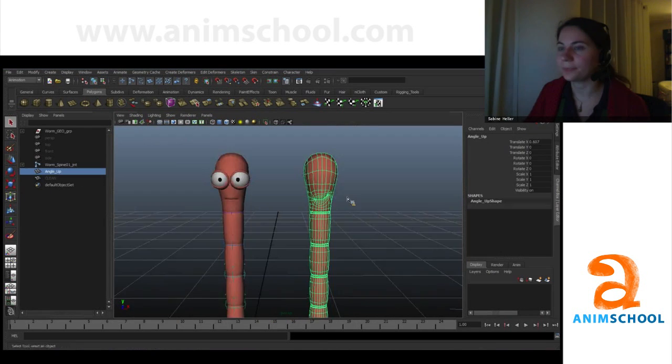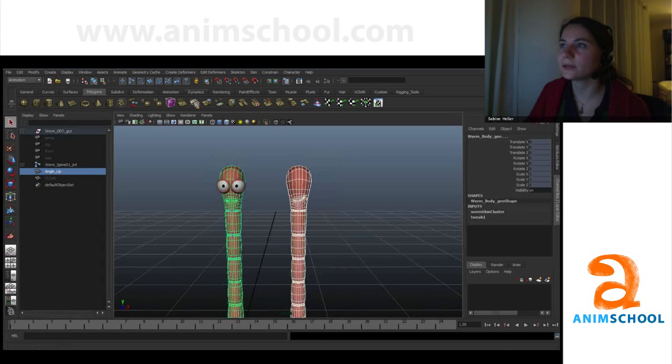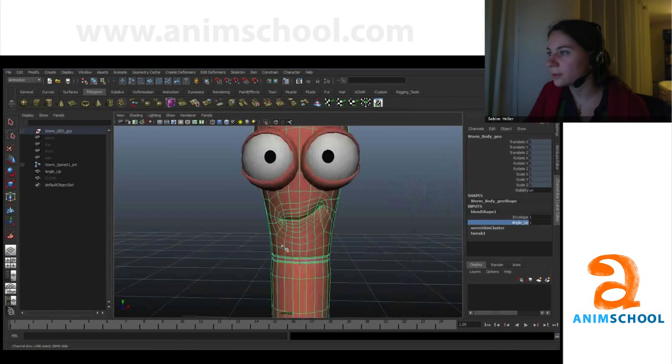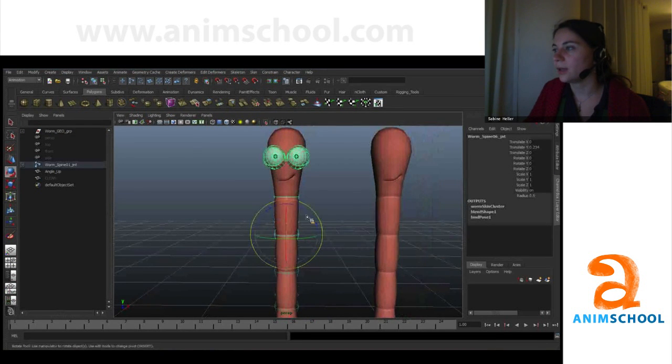So now I have my blend shape and I'm going to apply it on this one — create deformer, blend shape. Now I have my blend shape on here, and as I turn this on you can see there we go — the blend shape is working, pretty good, very nice.